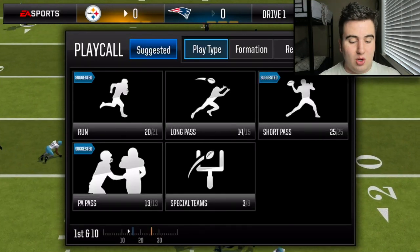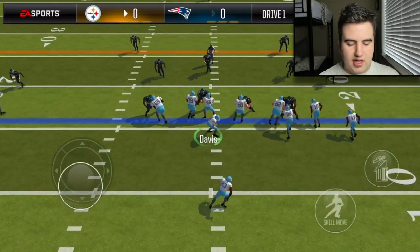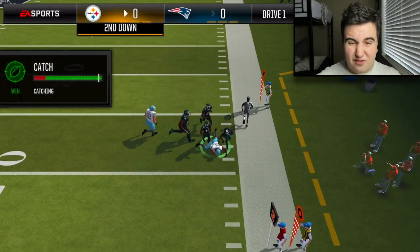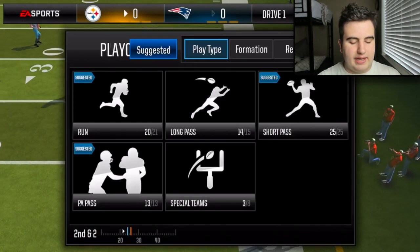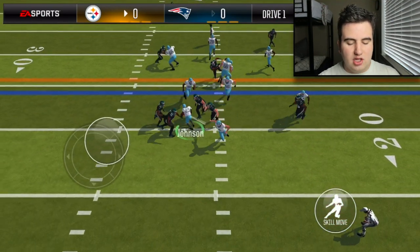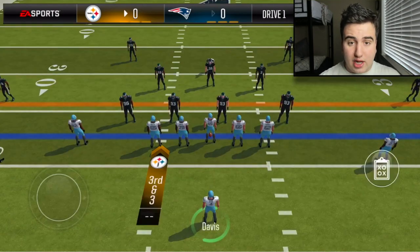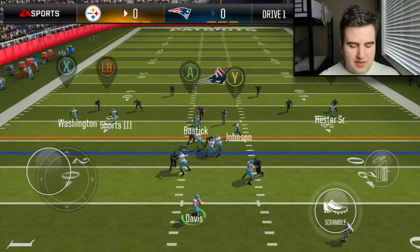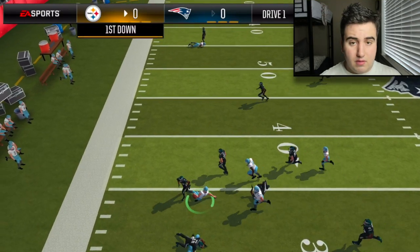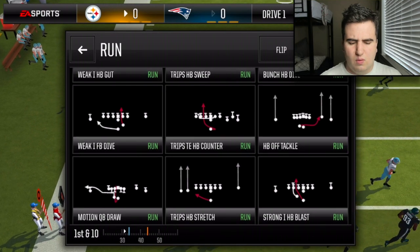Let's get started — going with bunch PA pin deep to see if we can hit Bostic on the outside. He catches it for a few yards but no first down. Second and two, going trips halfback counter flipped — critical counter, my bad. Third and three, I love empty trips shallow cross on third and three — rolling out with Davis. He does feel kind of slow even though he's at like 100 speed.